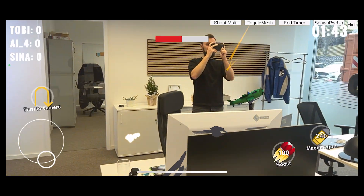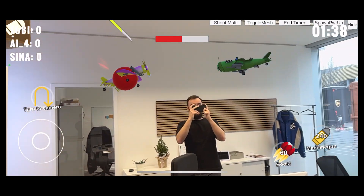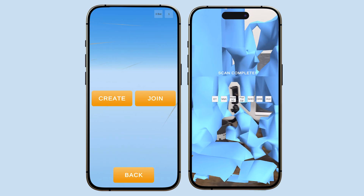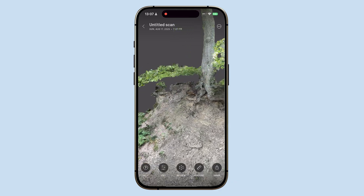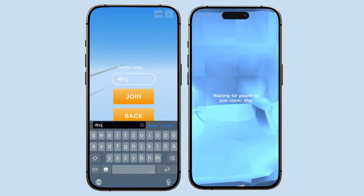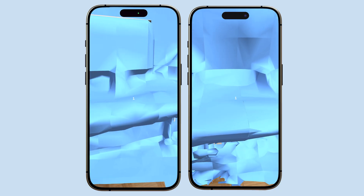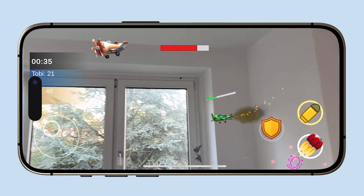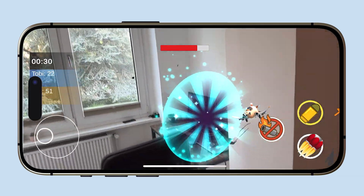I almost made it single-player only, but shared AR was the heart of the game — losing that would have been too big of a sacrifice. Then Niantic released something game-changing: shared on-device mapping. Here's how it works: you scan your room and the game creates a local 3D map, kind of like a mini-VPS. When another player joins, their camera feed is matched to that map, so objects appear in the exact same position for everyone — planes flying through the same portal, bullets hitting the same spot, and full multiplayer chaos, all perfectly aligned. This finally gave me the confidence to build the AR experience the way I always imagined.